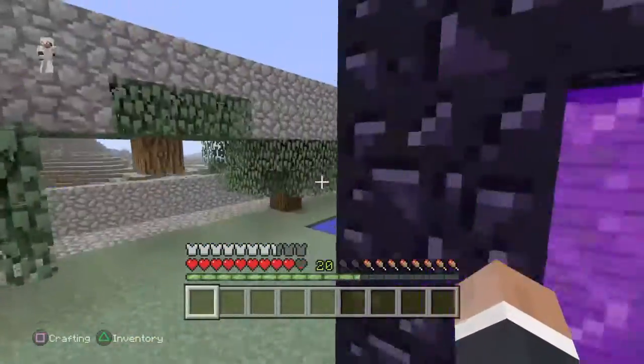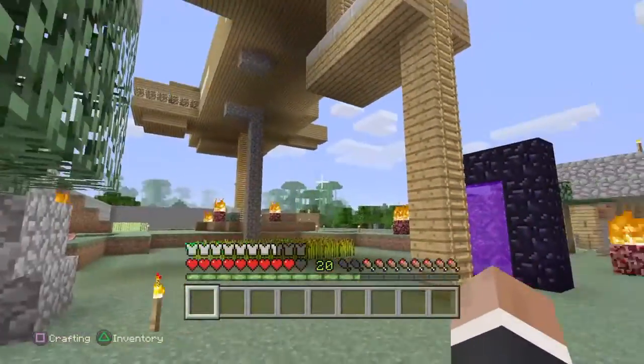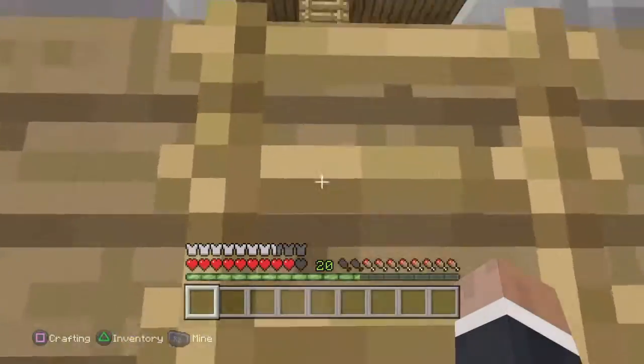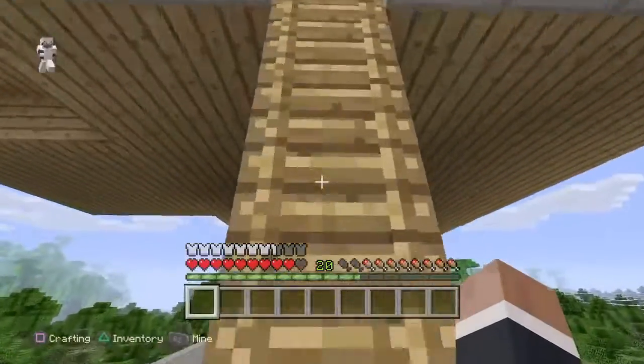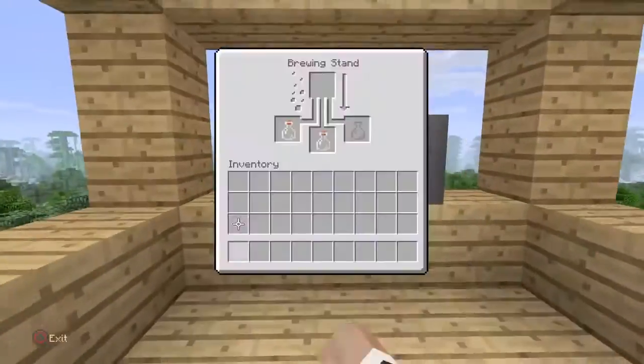This is actually me and my friend Lucas's house. It's all the way up here — it's a huge house. I'm gonna show you guys it. Once we get up here, this is my room right here, and this is like my potion area.